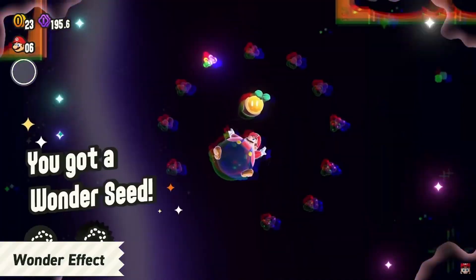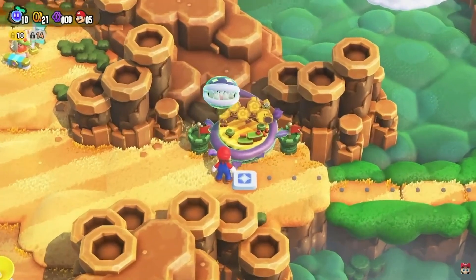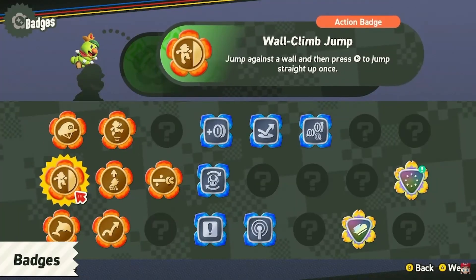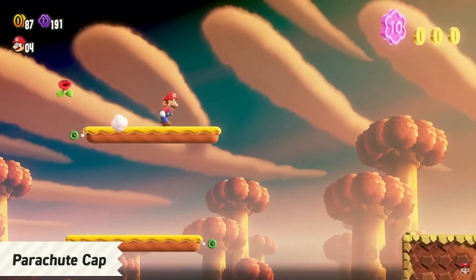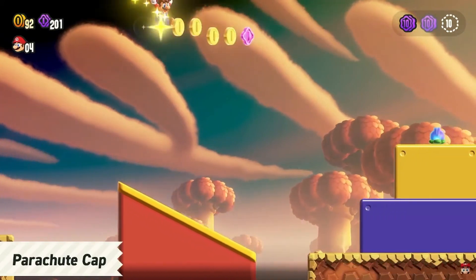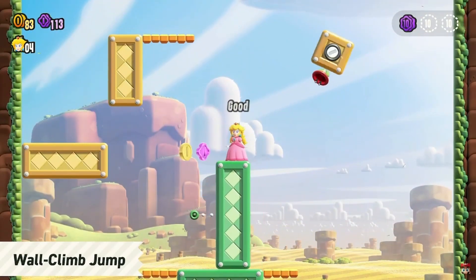P-balloon Mario is back! Goomba Mario — that looks better than the Odyssey one. No way — it's got like a Dark Souls ring, Hollow Knight vibe.